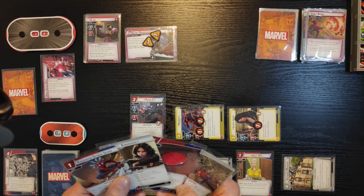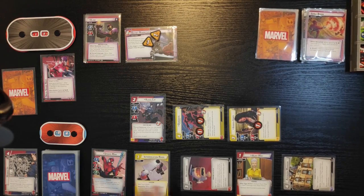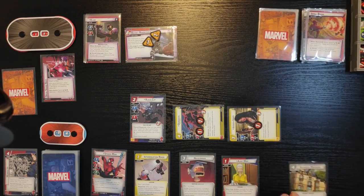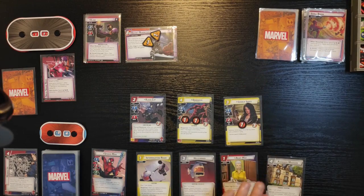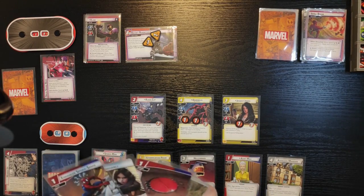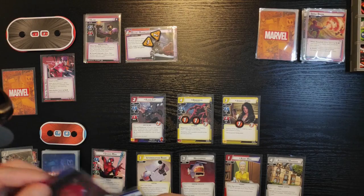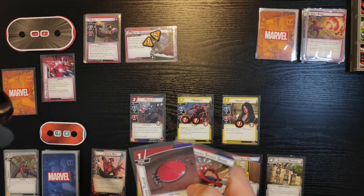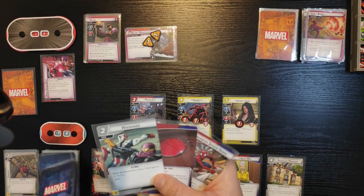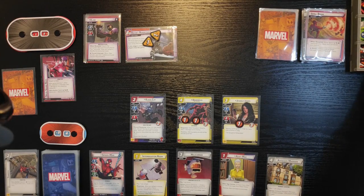I think it should be okay. I don't need to flip — I'm just gonna ready all my cards. I'm gonna get rid of Emergency and Tenacity, keep Spider Tracker but get rid of those two cards. Draw back to five — Haymaker, Great Responsibility, and Surveillance Team. He gets one threat on the main scheme.